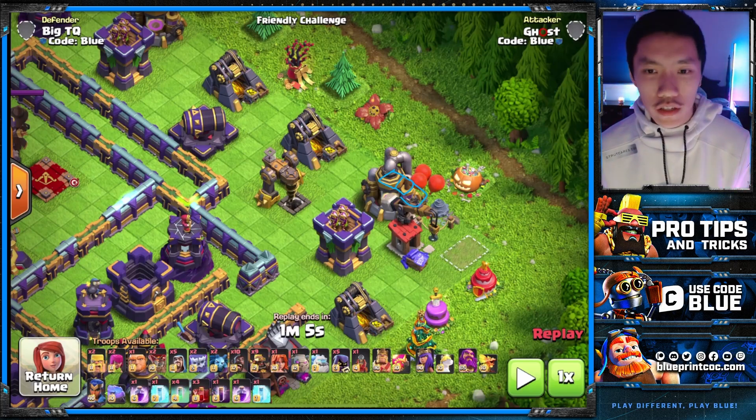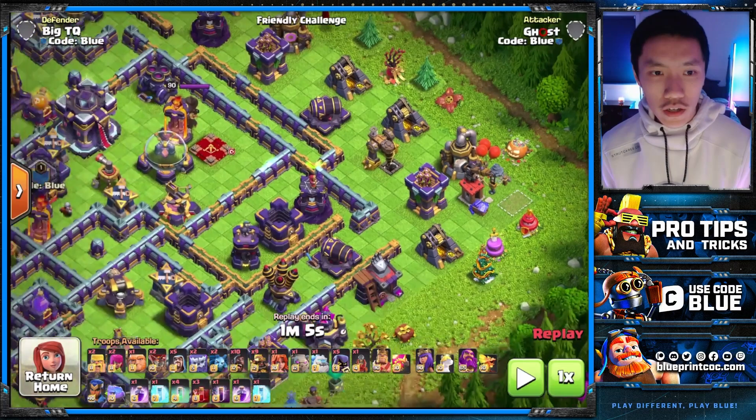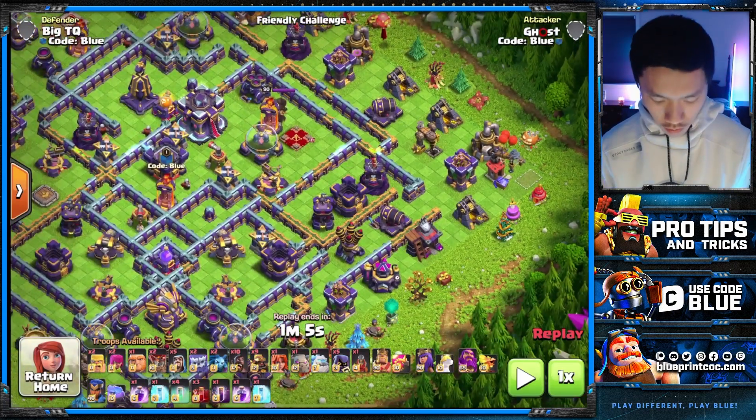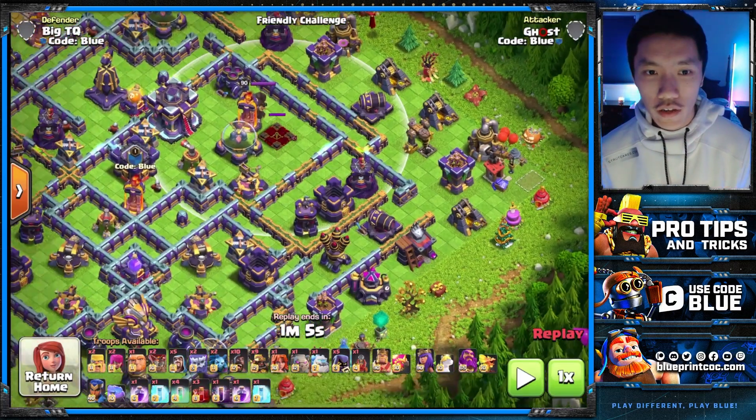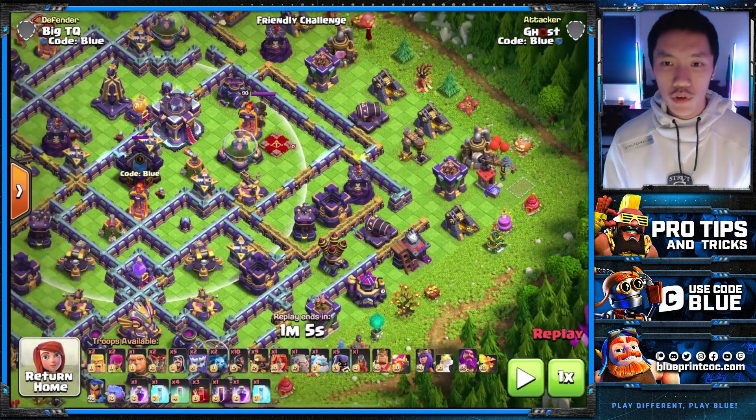The first thing you have to identify is where do you want to drop your King, or where do you want to Sui your King, and what direction do you want him to go. We're going to mainly focus on letting this King go into this compartment so that he can potentially take down the enemy Queen and lure that CC out for us.